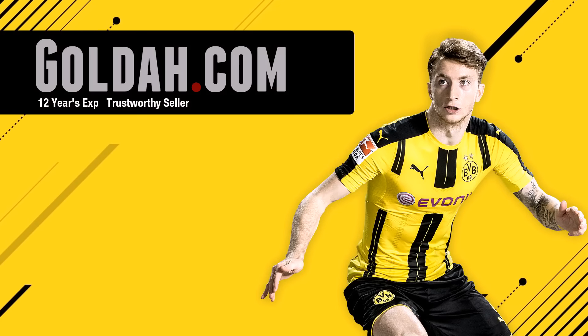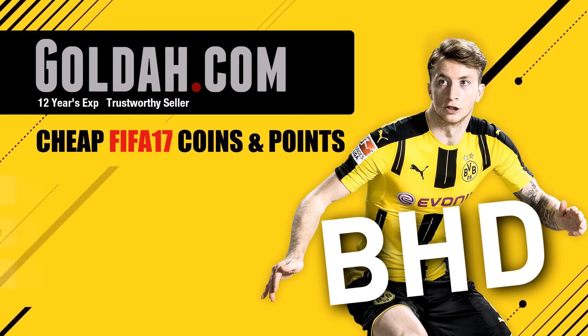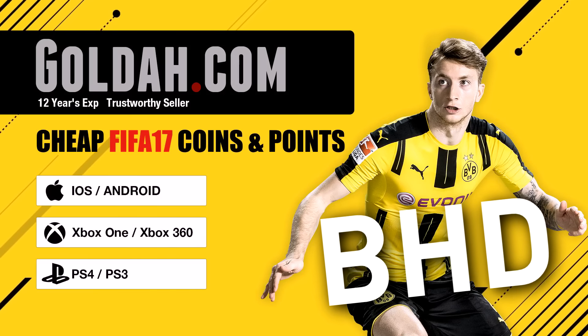If you're looking to buy any Ultimate Team Coins, head over to Golda.com and use the code BHD at checkout to get yourself a cheeky discount.